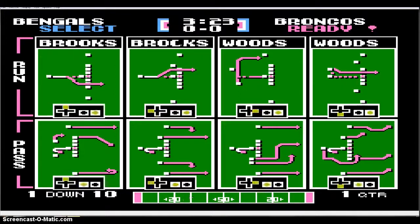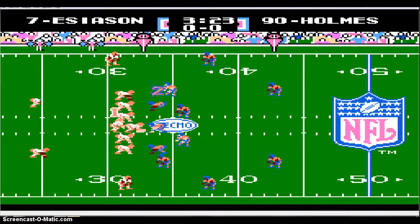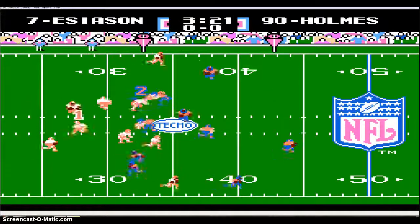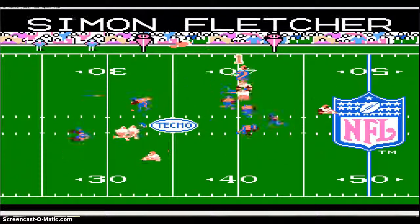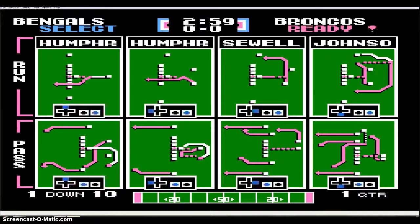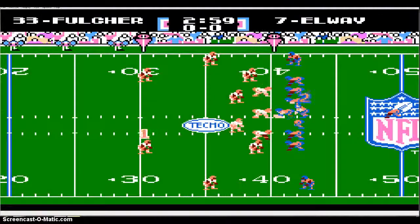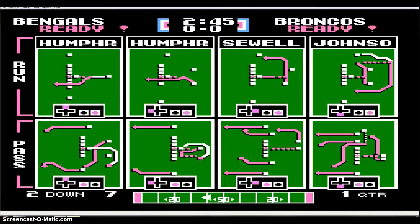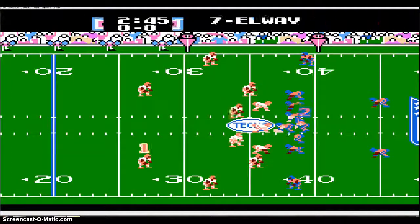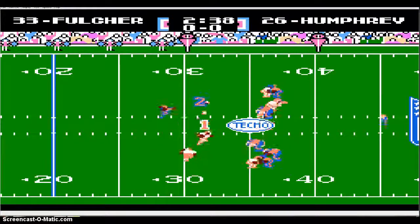I'm on Woods, going with run number three — holding right, pushing A. Then I push A to hike the ball and tap A to move as fast as I can. I go around the corner and fumble, which is another reason why you want to try to get out of bounds as fast as you can. Back on defense, I'm choosing a pass play because it's easier to choose a pass play and then go up and shut down the run against the computer. Depending on tendencies, that may be the opposite for the person you're playing.